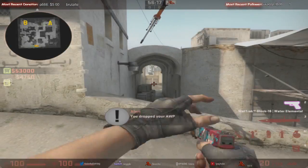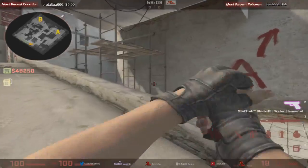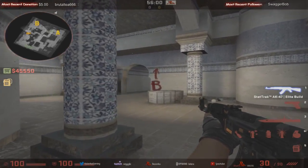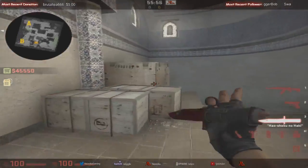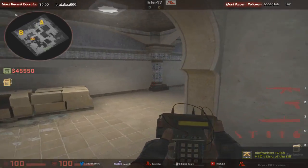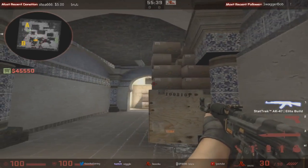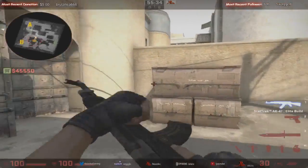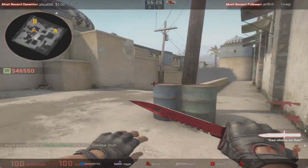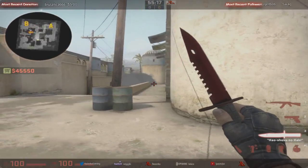you'll have an AWPer picking mid, a guy holding long, and over here maybe a guy holding upper tunnels at an off-angle, maybe in the stairs, working those off-angles with the bomb. Another guy working lower tunnels, maybe peeking cat a bit, trying to control lower mid, able to smoke Xbox if needed from that lower area to work up cat. That's positions one through four, and your fifth guy maybe top mid to work up and get cat control — a very important area.